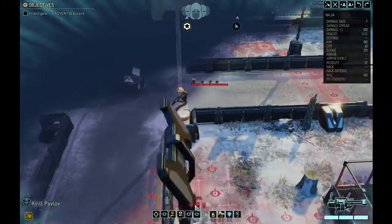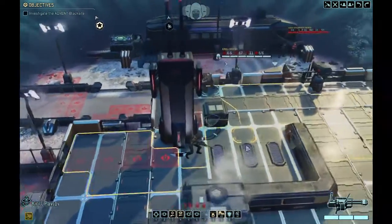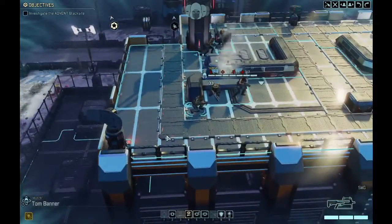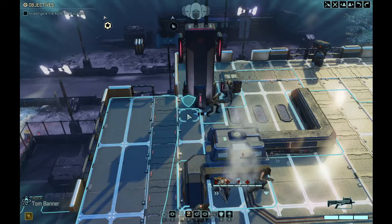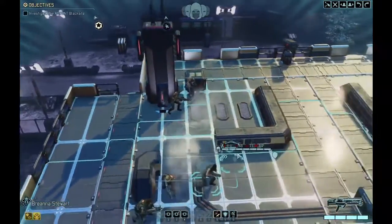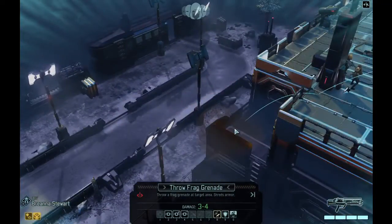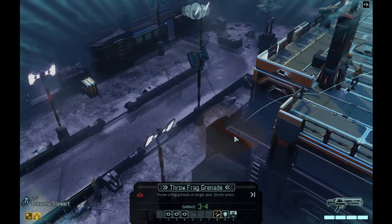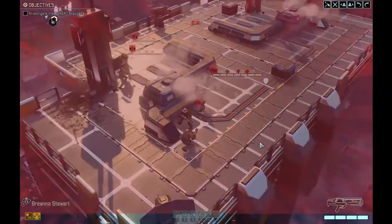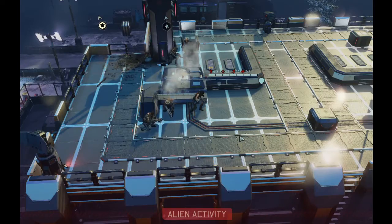We can see a Naja and two troops in a pod, plus the turret. I decide to have Brianna Stewart toss a grenade to destroy the turret while no other aliens are in sight — we'll break concealment but the turret will be gone. That worked out pretty well: turret is down and no enemies are activated.